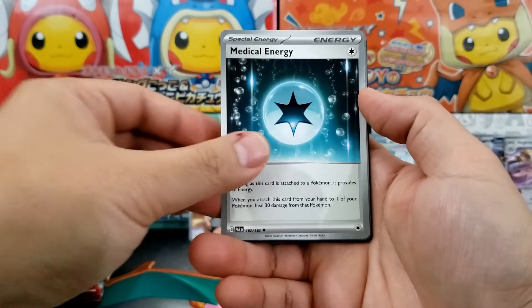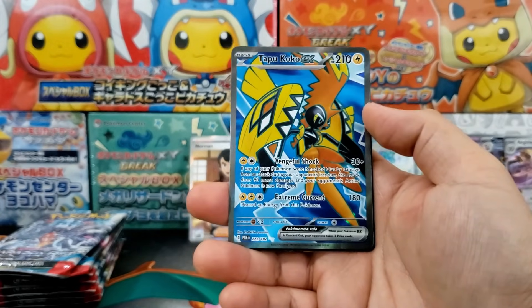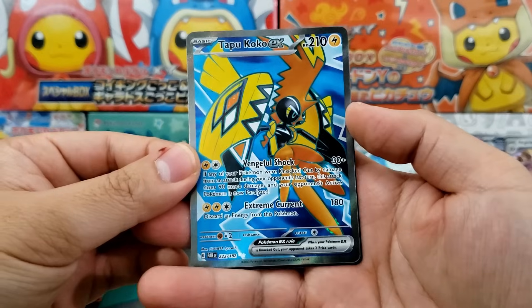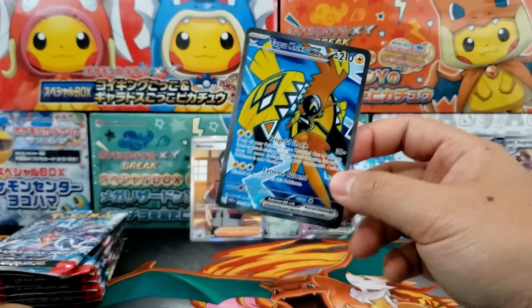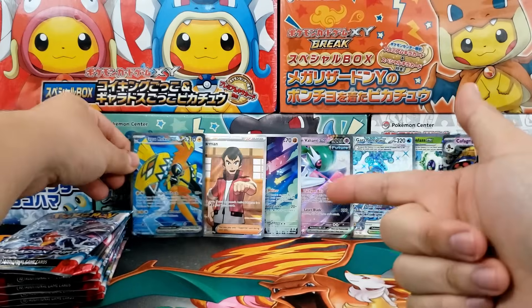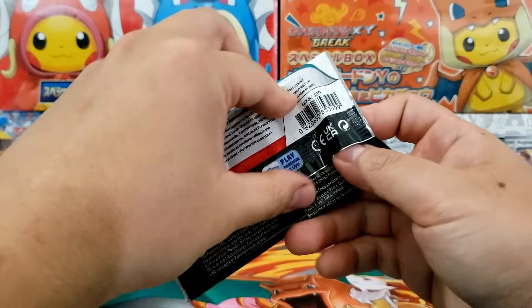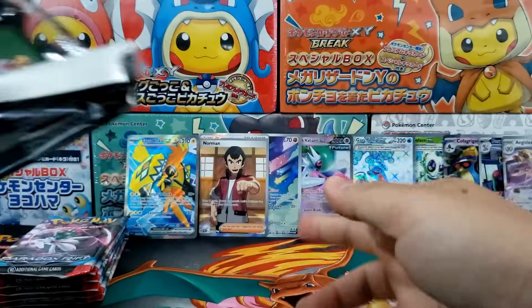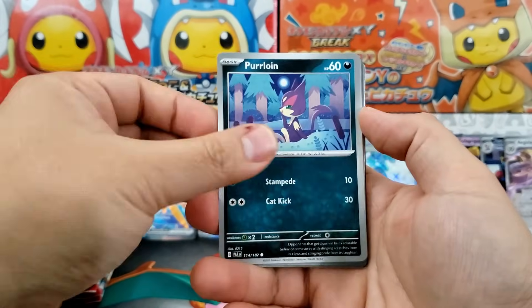I am so serious right now, guys. I'm staring at these booster packs. And Tapu Koko EX — okay, that one is wild. Tapu Koko is in this set. This is a Pokemon I haven't seen in a while. I guess there was a Tapu Koko VMAX inside of the Sword and Shield set, but that just brings me back to the Sun and Moon era. That's a throwback to the Sun and Moon era. And of course we got Norman, who is like a Gen 3 gym leader — so that's really throwing it back too.